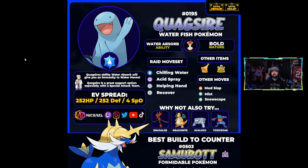Snowscape is there in case rain goes up and you want to get rid of it. Mist is a great way to stop your Pokémon from taking any stat drops for five turns — really helpful if Samurott is dropping people's stats left and right. Mud Slap can drop Samurott's accuracy so you don't take any damage. All of these are usable. Since Quagsire is a support Pokémon, EVs go into HP, defense, and a little special defense.